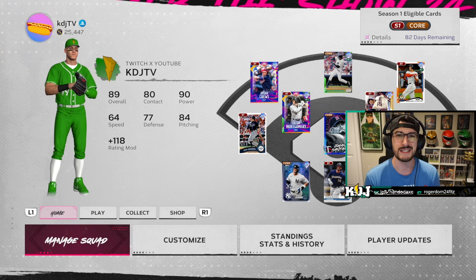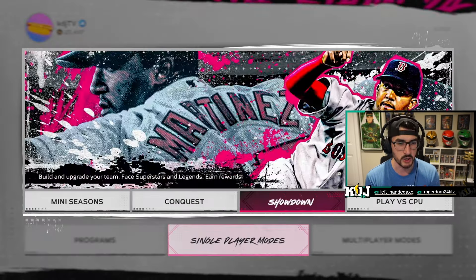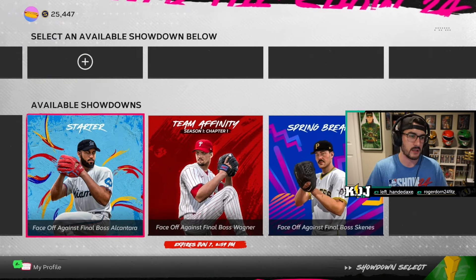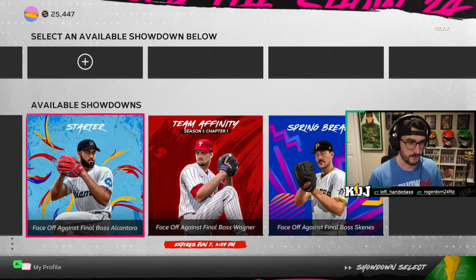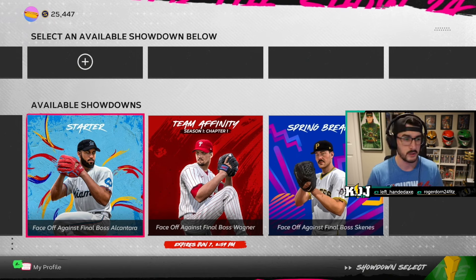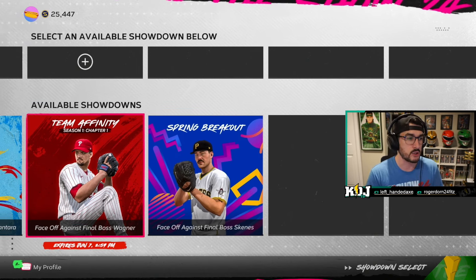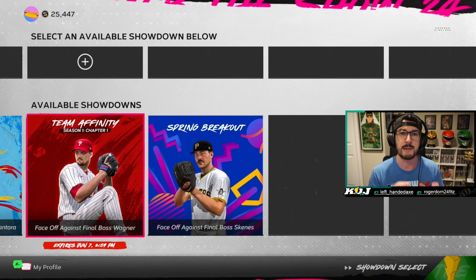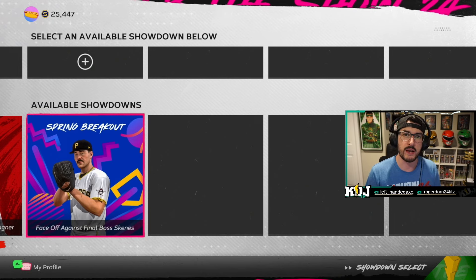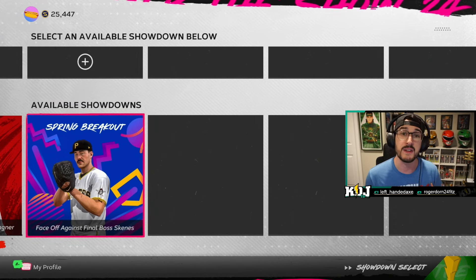The first thing you do when you queue into Diamond Dynasty: go to Play, go to single player modes, and go to Showdown. You need to complete all three showdowns — each one will do something different for you. The starter showdown is going to help you make progress in your starter program, which gets you Sandy Alcantara at the end. Your team affinity showdown gets you vouchers towards team affinity progress. Then you do the spring breakout showdown, working up towards 89 Dylan Cruz, who you saw playing left field for me.